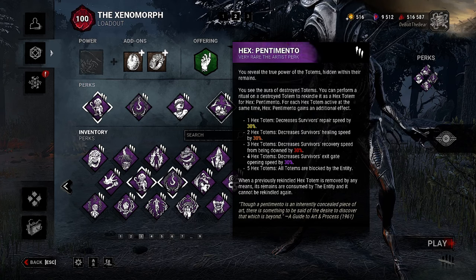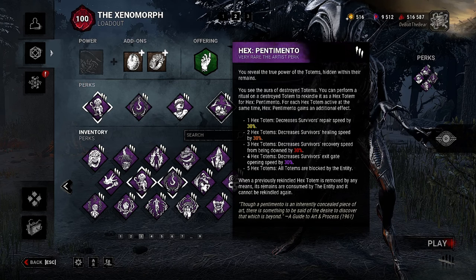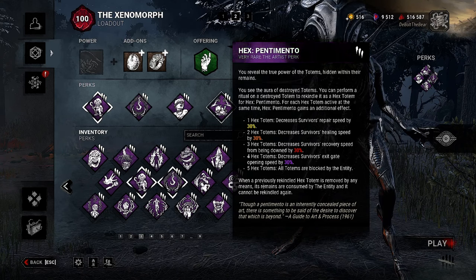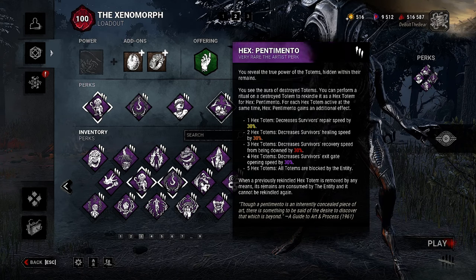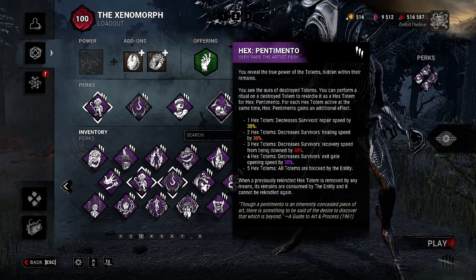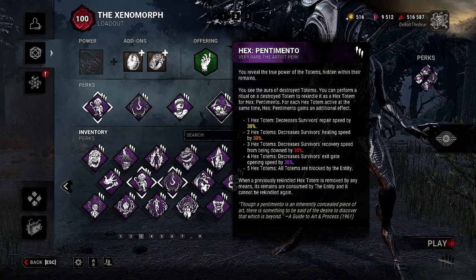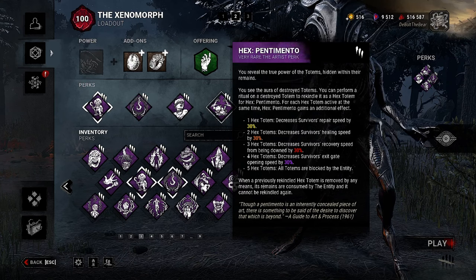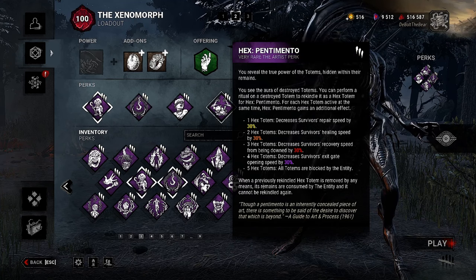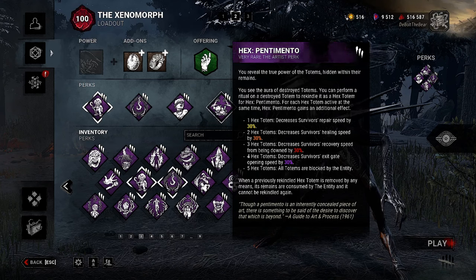Then we have Hex Pentimento — you usually see it run with Plaything. You see the aura of destroyed totems so you can perform a ritual to rekindle it as a hex totem. For each hex totem active at the same time, Hex Pentimento gains an additional effect: one hex totem decreases survivors' repair speed by 30%, two decreases healing speed by 30%, three decreases recovery speed from being downed by 30%, four decreases exit gate opening speed by 30%, and five hex totems — all totems are blocked by the Entity. Very strong.